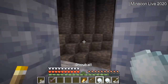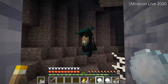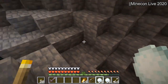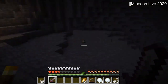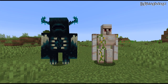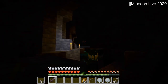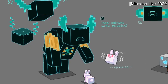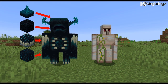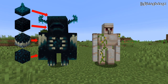Now we get to the new hostile mob that comes with the deep dark: the Warden. The Warden is the first hostile mob to not aggro through line of sight, as the Warden itself is supposed to be blind. Instead, the Warden will detect actions the same way a skulk sensor does — through vibrations — though it will probably have a longer range. The Warden does an enormous amount of damage, making it one of, if not the, hardest hitting mobs in the game. It will likely have a ton of health as well, and it's pretty tall — taller than an iron golem at least. The Warden will also cause all surrounding light to dim and flash as it approaches. Concept art suggests it was originally planned for the Warden to be friendly with rabbits, but that probably won't happen. Visually, the Warden shares many similarities with the various skulk blocks — perhaps for camouflage, or maybe it spawns from the skulk blocks.